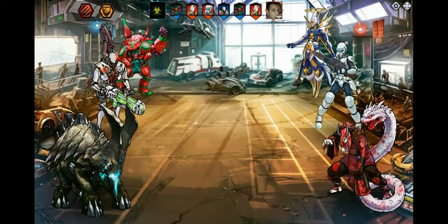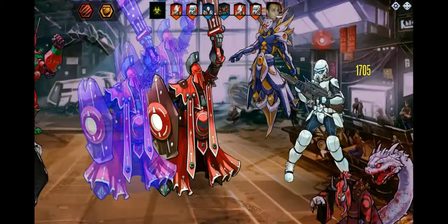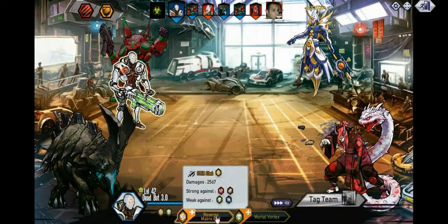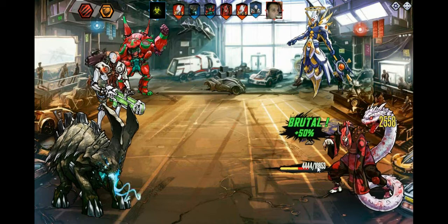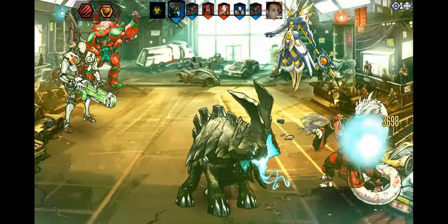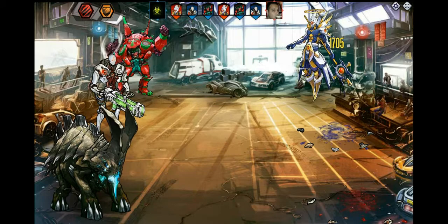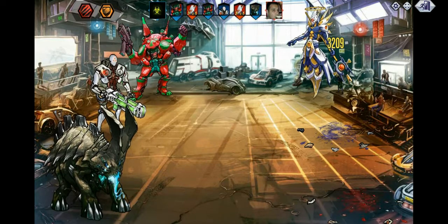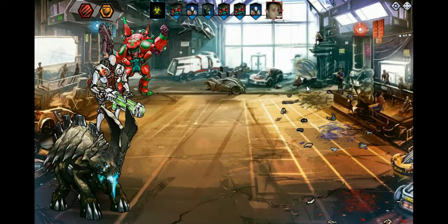He's got two speedsters and then a tank. Let's take down the middle one because we don't want both of them doing damage — they would do quite a bit of damage to me. Now we're just gonna put damage into his tank because the other guy is gonna get to attack either way. There was no way my two minions were gonna be able to take him down.